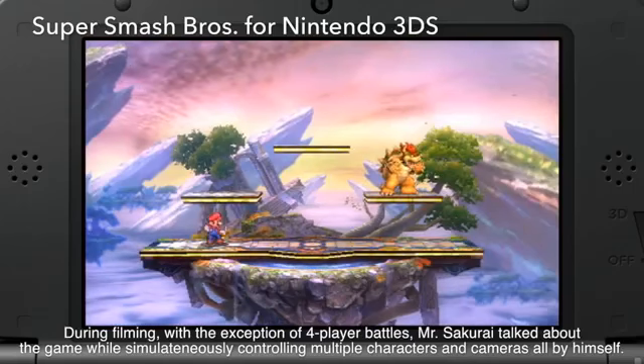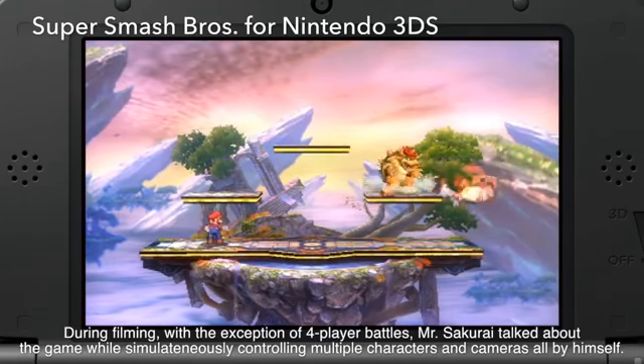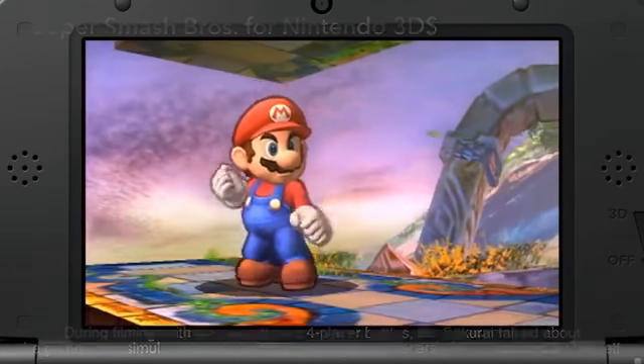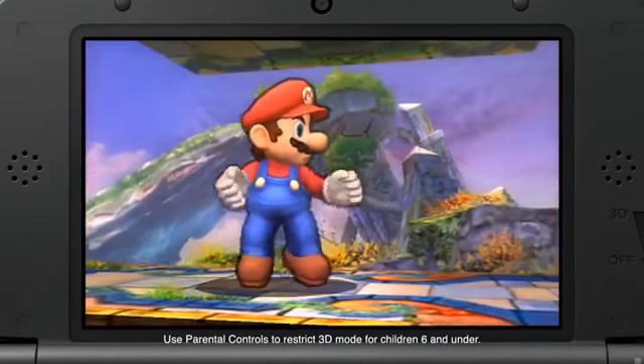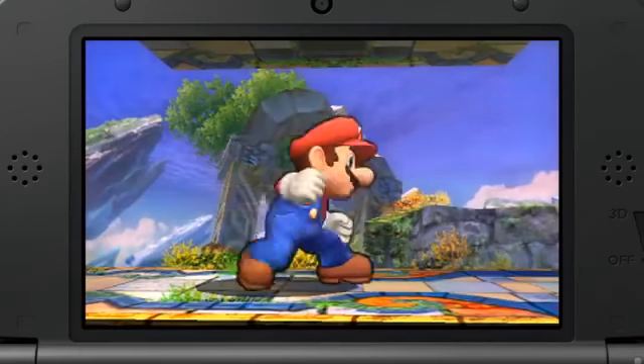This is the handheld version, Super Smash Bros. for Nintendo 3DS. In the Smash Bros. games, the screen shows the stage from a distance and the characters appear relatively small, so for the Nintendo 3DS version, we outline the characters so they're easier to see from far away.